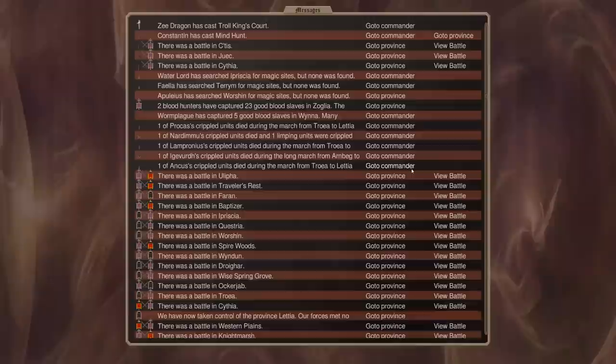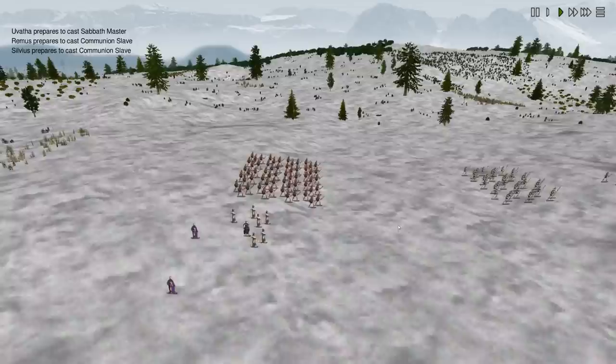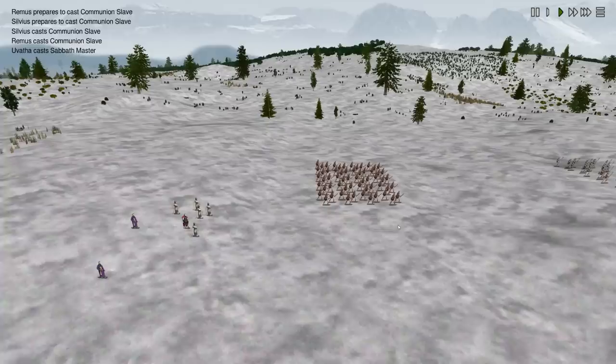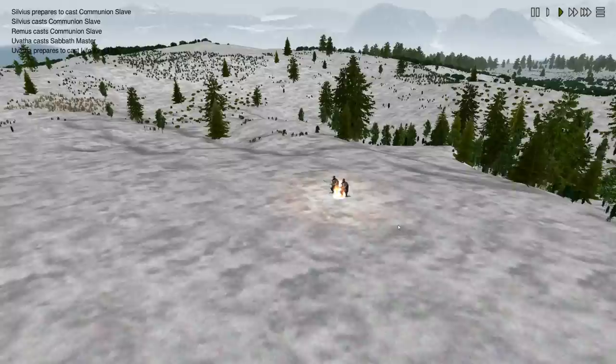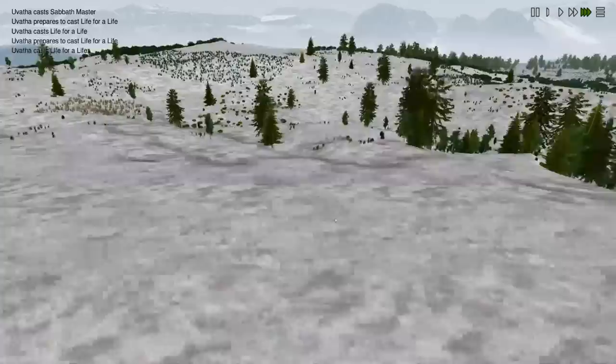A little raid here, then another little raid. We killed some Bane Lords. This does not look like an army that would kill two Bane Lords, but we have a little Sabbath Master — Bane Lord killing at its best. Life for Life: first dude deleted, then the next dude deleted. And that, guys, is how you deal with Bane Lord thugs.